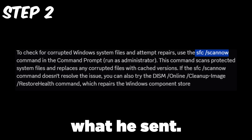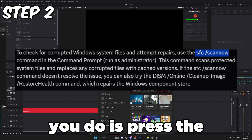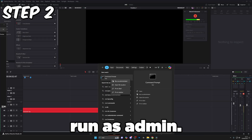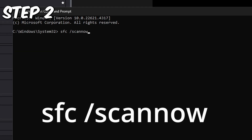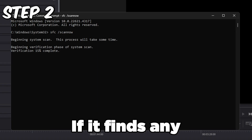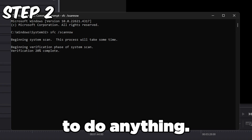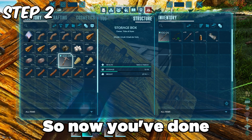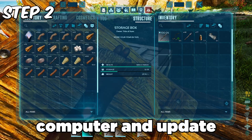I'm going to screenshot and put on screen what he sent so you can read it yourself. Basically, press the Start button, type in CMD, and run it as admin. This box is going to pop up, then type in 'sfc /scannow' and press Enter. If it finds any problems with the files it will repair them by itself, so you don't have to do anything. I've already done mine and it didn't find any problems. Now restart your computer.